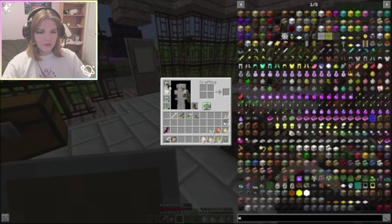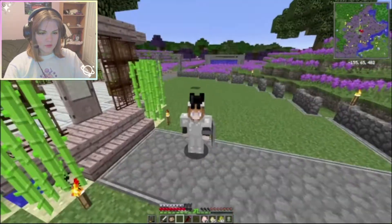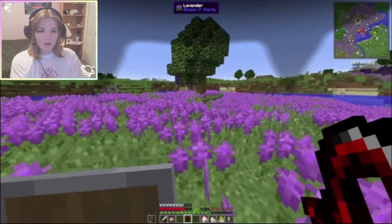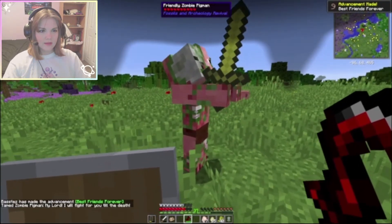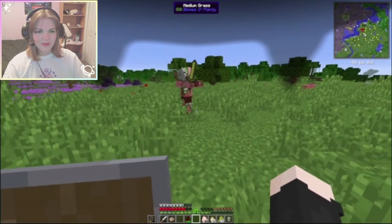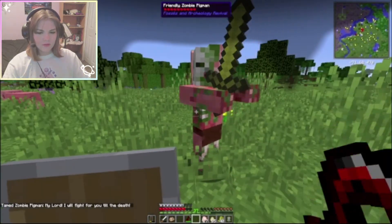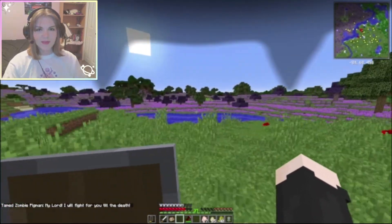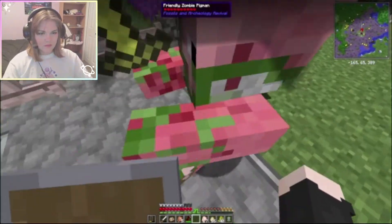Let me don my equipment. I don't like that so much, but other than that this is pretty cool. Time to hit a pig with lightning because I want my own personal butler. A zombie butler! Hello, best friends forever — oh look at him, follow me, he's a friend! I want another one. My lord, I will fight for you till the death! Come on then, let's go home — I made friends today. I want both of you to guard the gates, one on either side.